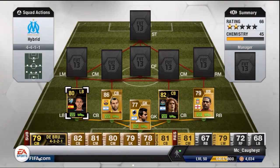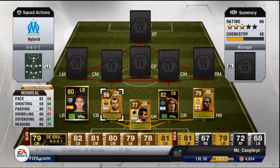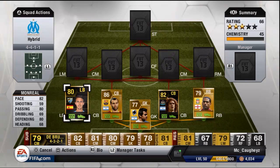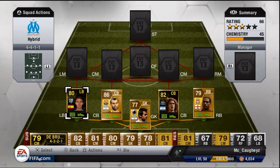At left back we've got Monreal in-form. He's got pretty average all-round stats to be honest, not the best. I'm probably going to get Jordi Alba there instead. Only 82 pace so that's not the best, but 15,500 coins for him. Might be able to get a little bit of profit as well.